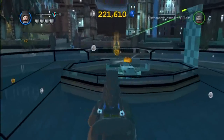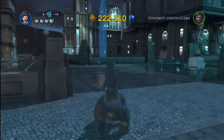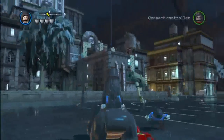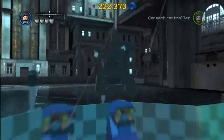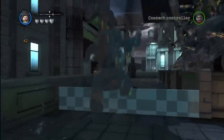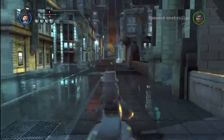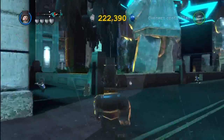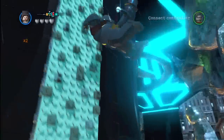Alright guys, so once you reach Wayne Tower, as you can see — first off, there's a gold brick there but we can't get that yet, we'll cover that some other time. Once you've arrived at Wayne Tower, what you want to do is — did I just pass it? Nope, I didn't pass it. It's right here. So you want to hop over this little area and head to the back of the tower, right here. Sorry guys, my bad — I got a little confused because of the map.